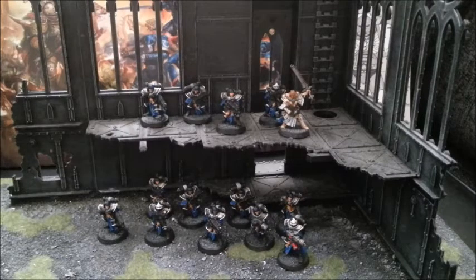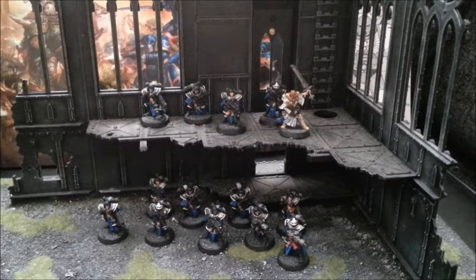Their profile is Moves 6 inches, Weapon Skill 4, Ballistic Skill 3, Strength and Toughness 3, Wounds 1, Attacks 1, Leadership 7, and a 3-up save. But they're Leadership 8 whilst the Sister Superior is alive, and she gets one extra attack. That is the only difference there.